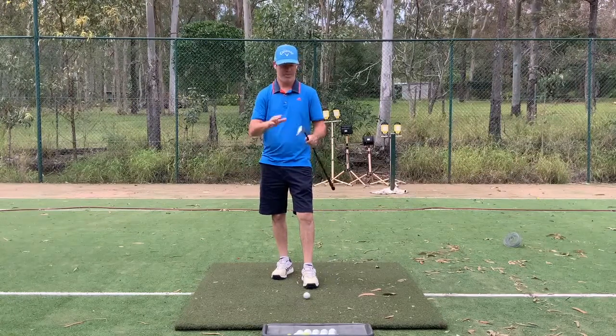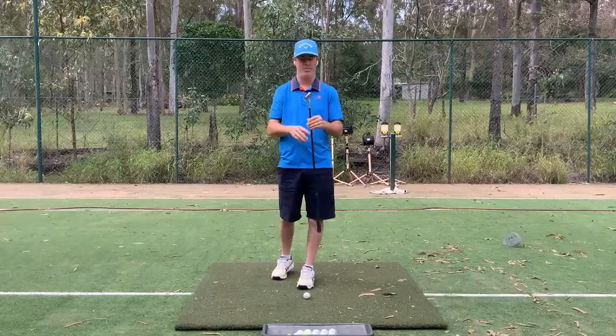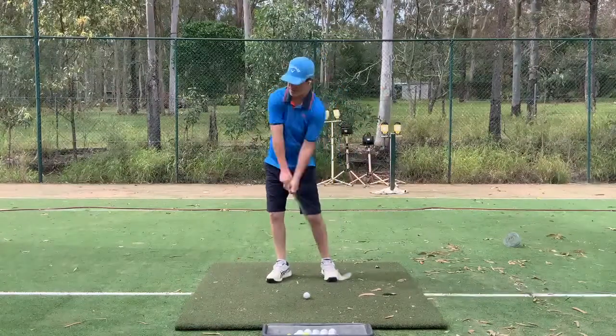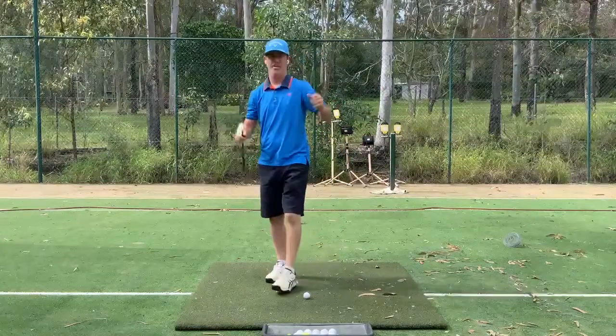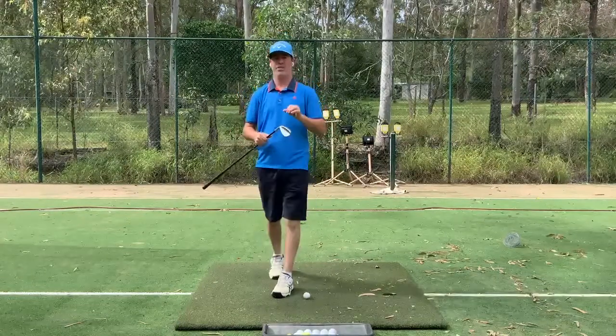First thing you need to establish — I'm using my sand wedge, which is probably often the most lofted club in most people's bag. You need to establish what your full swing distance with your sand wedge is, so say maybe 100 metres or 70 metres. Anything inside that is going to be your short game.